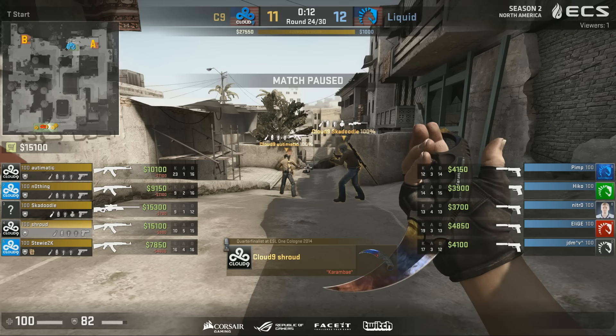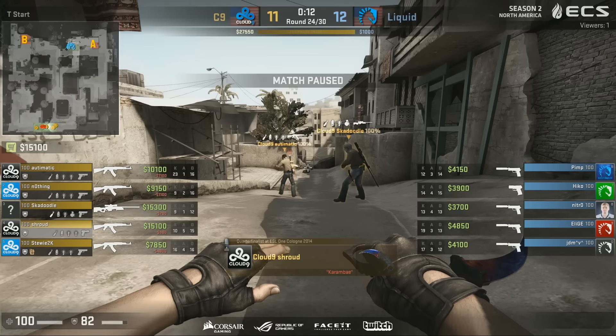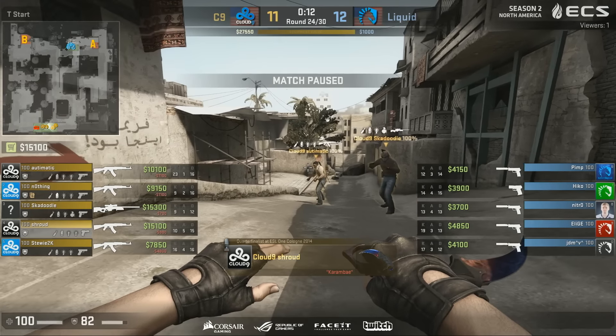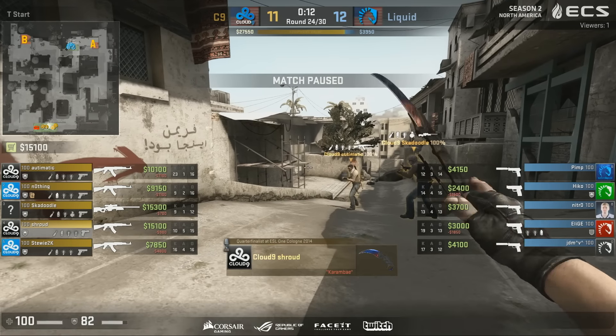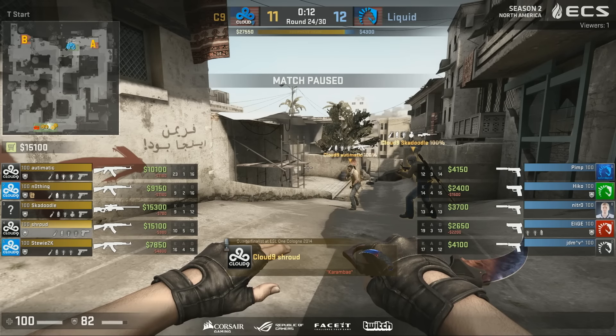Why are they losing? Well, in a lot of these rounds they're not really taking any forward information in any spots — we're never seeing any aggressions from them. They're kind of allowing Cloud9 to do whatever they want. To some degree I think Cloud9 are getting a little bit lucky. We talk about defaults all the time — one of the reasons you run defaults is to ascertain how the CTs are playing. You want to know if it's a 2-1-2 setup or a 2-3 setup. If it's a 2-3, you want to go for the B play because the rotation is really far away.